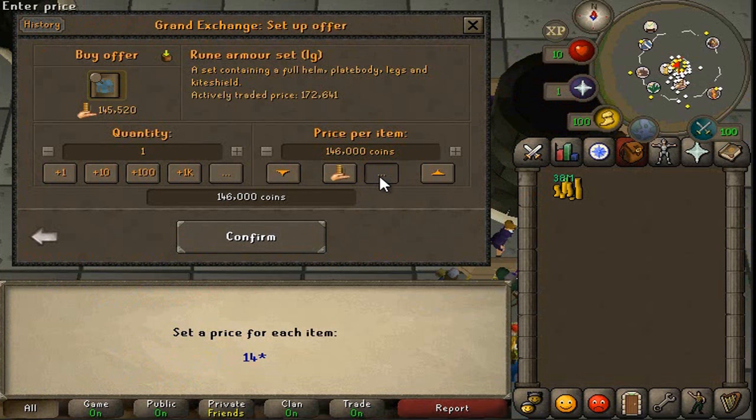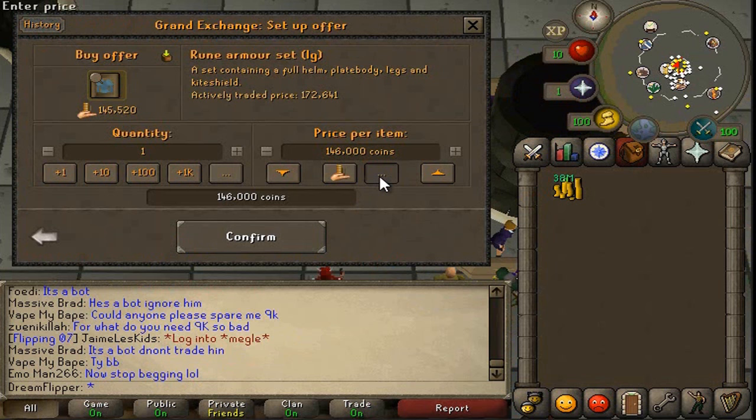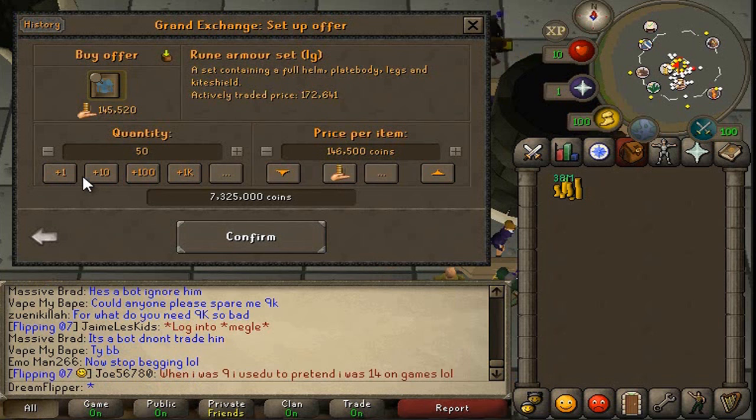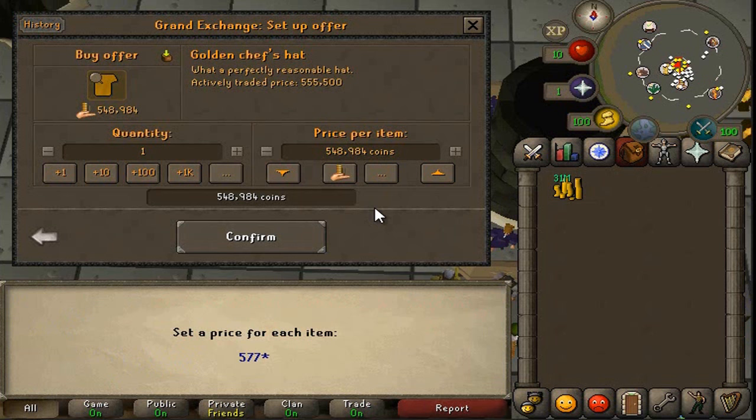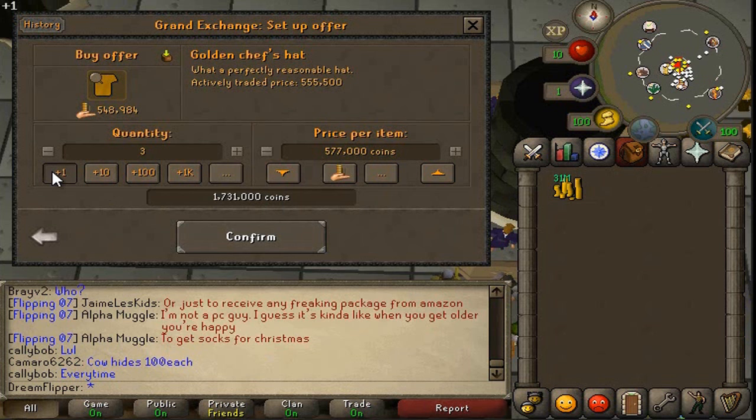We'll try 146k or 500k or so. GE Tracker says the limit is 30k but we'll test that a bit and maybe go for 50k. Looks pretty promising. Alright, so I think we're going to try this Golden Chef's Hat - I've never tried flipping it before but it's another kind of rare item so we'll give it a shot. Buy it for 577k and maybe get a 50k margin on each one.